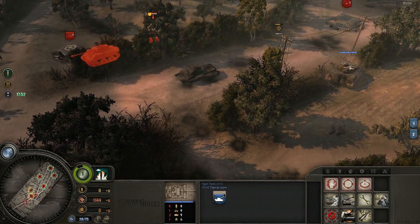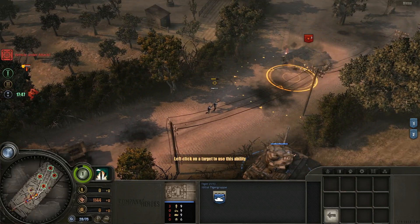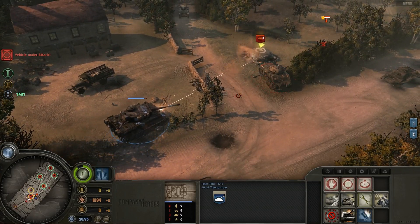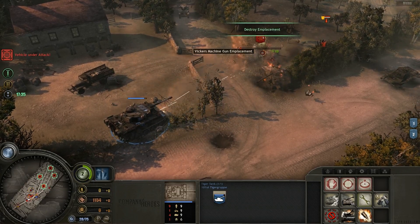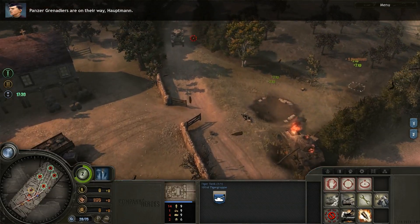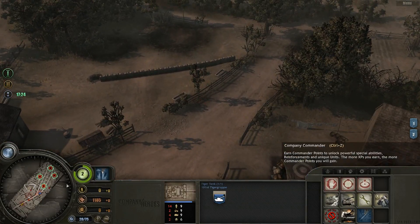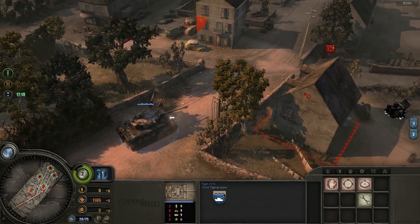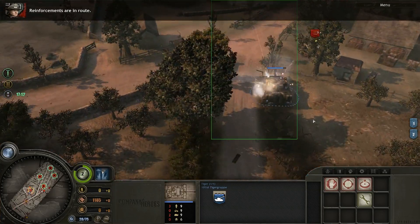Our allied Tiger is going to take the right and we're going to take the left. As you can see, we're reloading a lot faster now, and the Tiger over here is making a good show for itself as well.